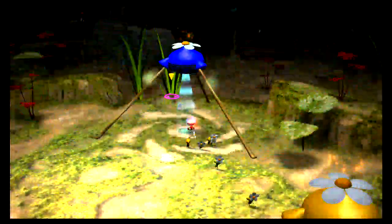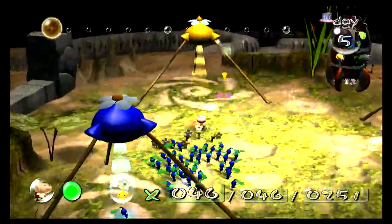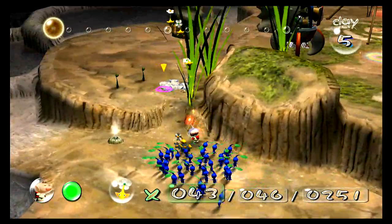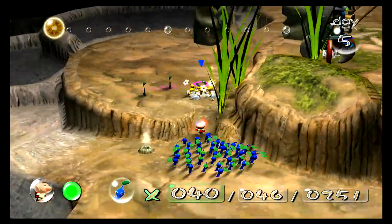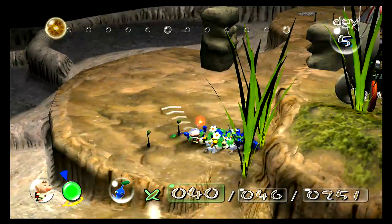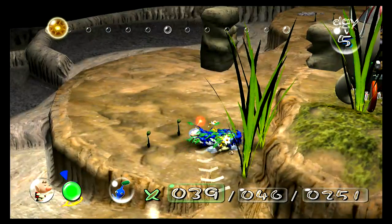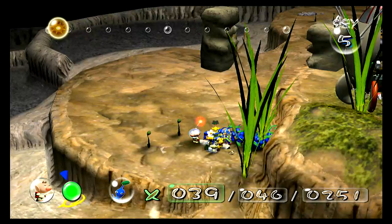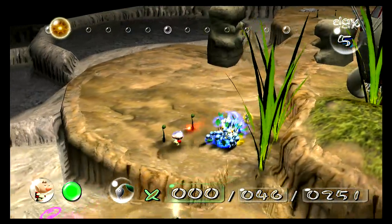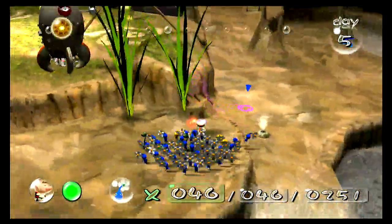I'm just going to take out all of our blues and a few yellows. We're going to come over here now — these rocks you can actually get nectar from. All right, let's hope I get lucky. We only have one leaf but it's fine.